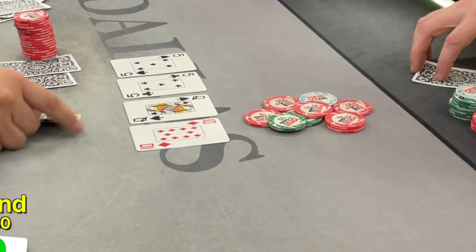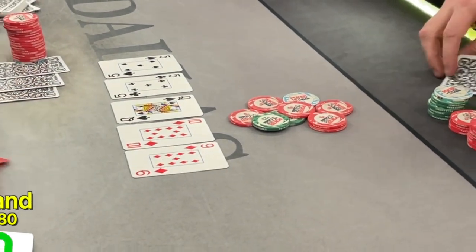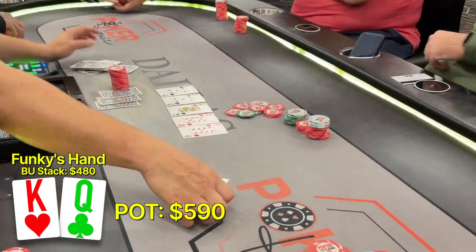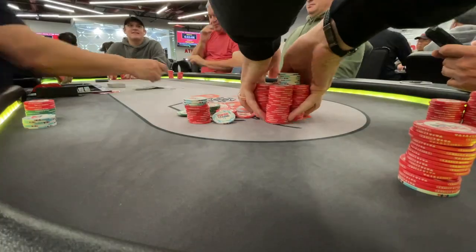There's no reason to slow roll here. The turn is the 10 of diamonds and the river is the 9 of diamonds. Our opponent lets us know that we're good and he folds his cards, and we just doubled up our very first hand sitting down.